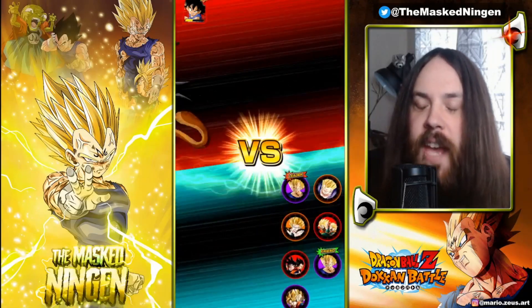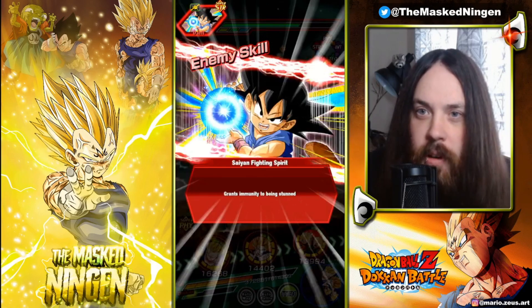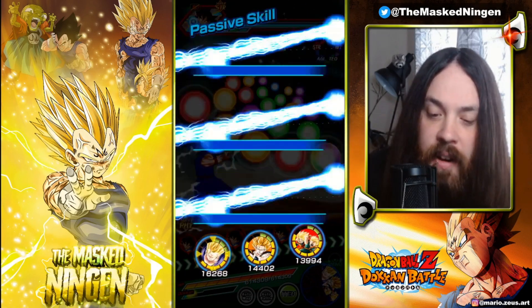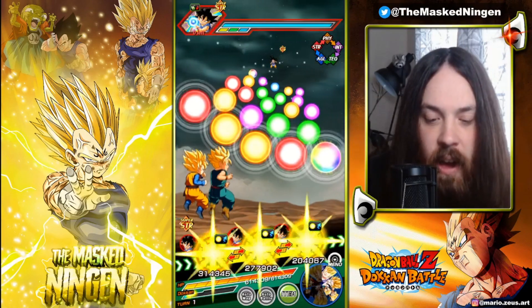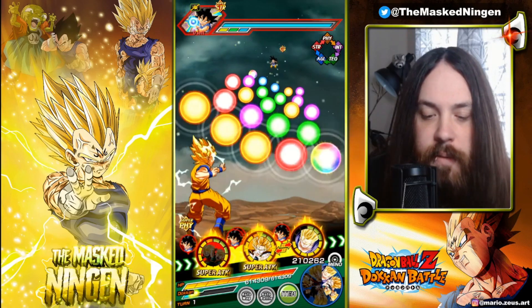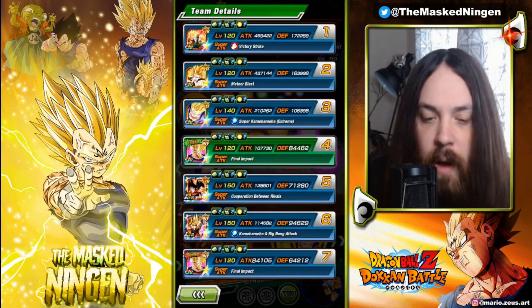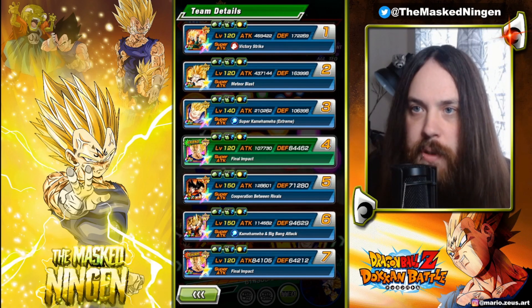Hey guys, Mark Sengen here, bringing you another Dragon Ball Z Dokkan Battle video. I asked you guys what kind of team builds you wanted to see me run the new Goku on, and one thing somebody asked for was a Majin Buu Saga team with Majin Vegeta, because once Goku transforms into Super Saiyan 3, they're going to share Over in a Flash as well as a few other links. So we are running the Majin Vegeta-led Majin Buu Saga team, because he gives 170 across the board.